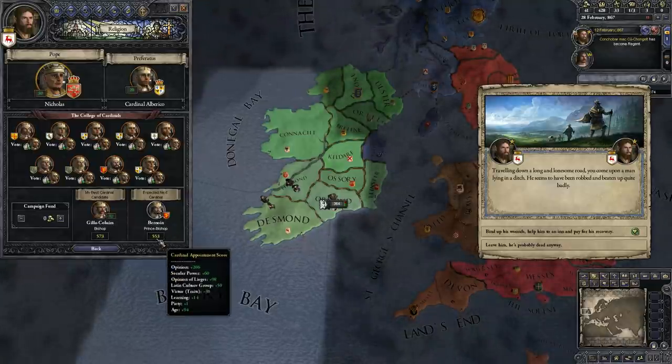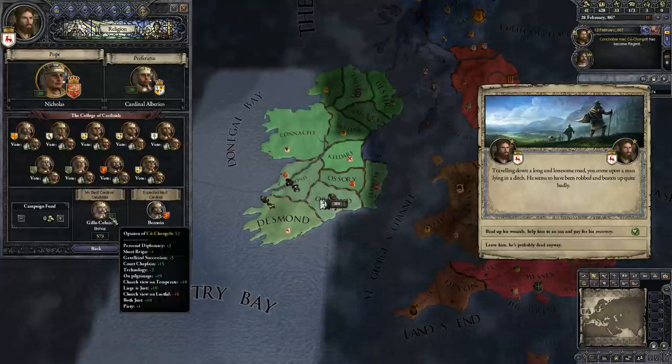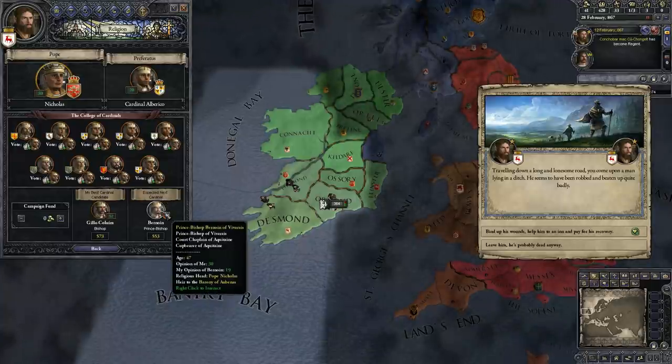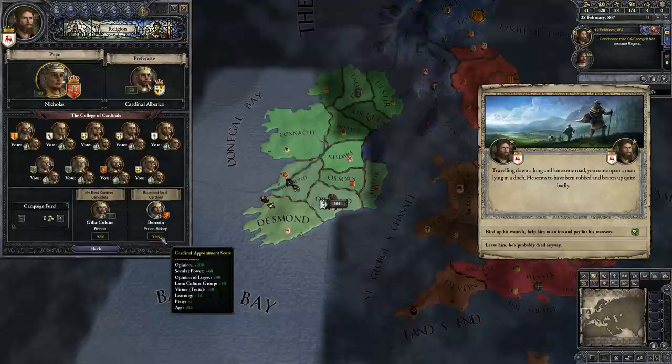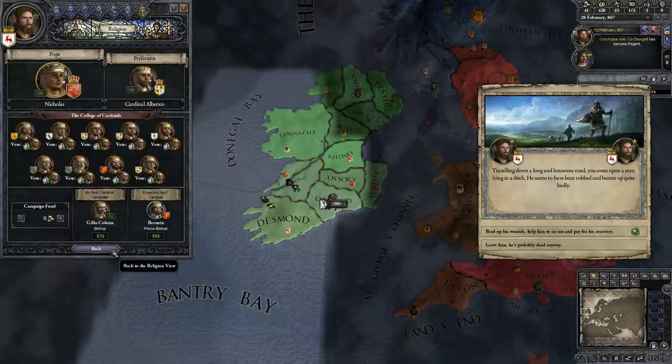Expected next cardinal — my best candidate. We're not really likely to spend a lot to worry about this, though it's interesting that this guy is more likely to succeed even though we have 573 points.